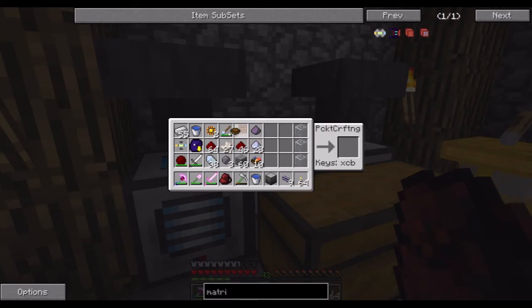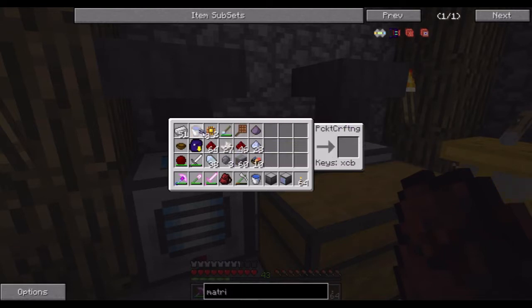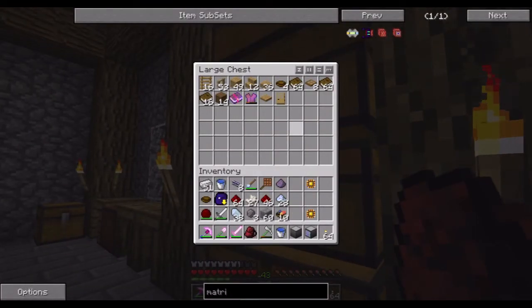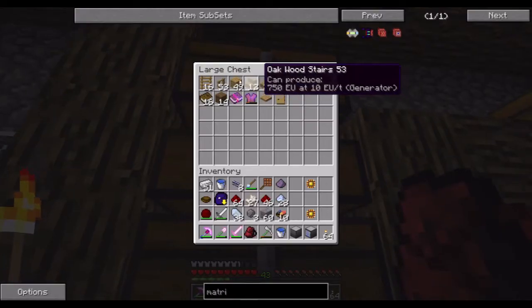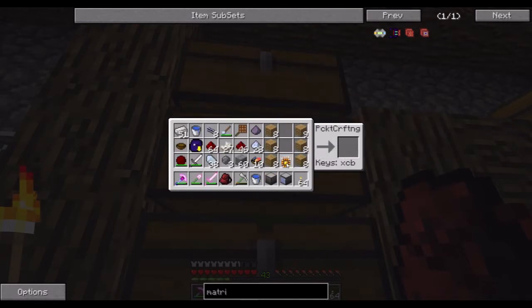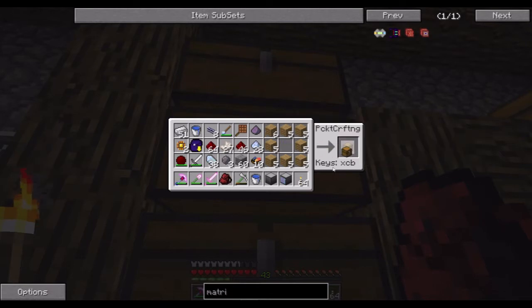Now we need to place these — with this matrix there, that there. And we have an access terminal. The last thing I want to make requires two of these, a chest, which I should have over here. What's in this one? Oh, tools. Let's make a chest then.